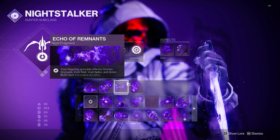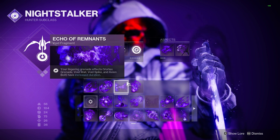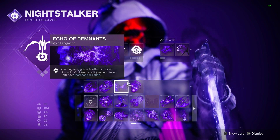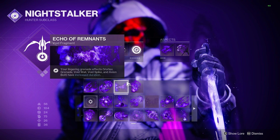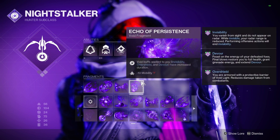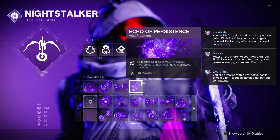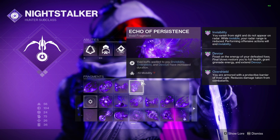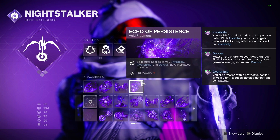Echo of Remnants is going to allow lingering grenades to have longer durations. This is why I chose to run Vortex Grenades personally, and why Void Wall is going to be a close second option. This should also pair pretty well with the weaken effect to keep enemies debuffed longer, while also just dealing more damage. Lastly, we have Echo of Persistence, which allows all Void buffs applied to us to last longer. For this build we will be utilizing Invis and Devour, so both of these will just last longer at base — for Devour, this should allow us to get up to 15 total seconds in duration.